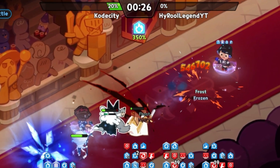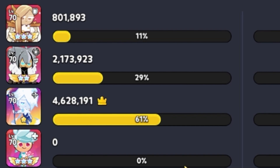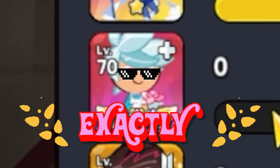We almost lost here, but we did get the win. Taking a look at the damage — 4.6 million on the brand new Sherbert cookie, and 2 million for Werewolf. That cleanse is beautiful.